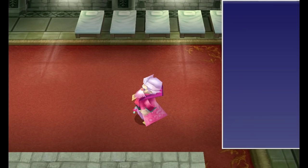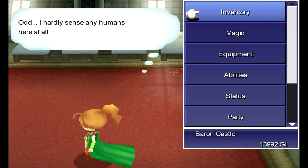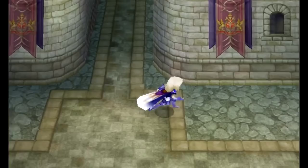But anyway, one thing you want to do while you're here is definitely equip the Ancient Sword on Cecil, because it can inflict curse. It is a little weaker than the Mythbraven Blade, but it's not as completely useless as it was in the original 2D versions of the game. I'm probably still just going to sell it for the money. So let's head on over to the throne room.